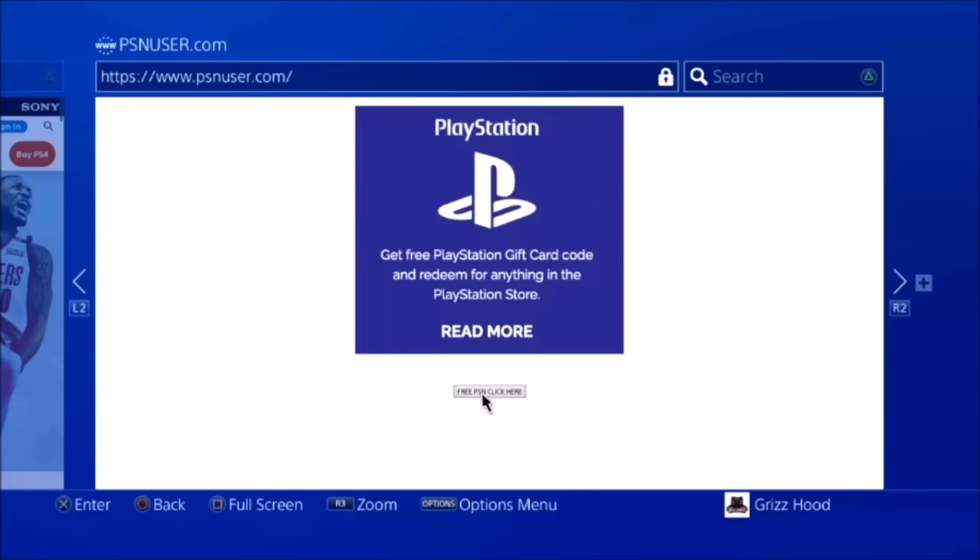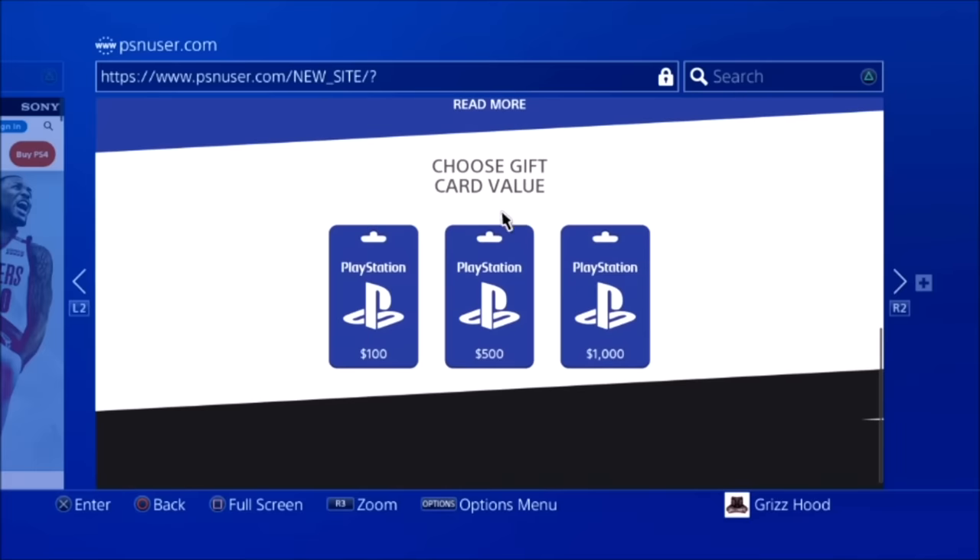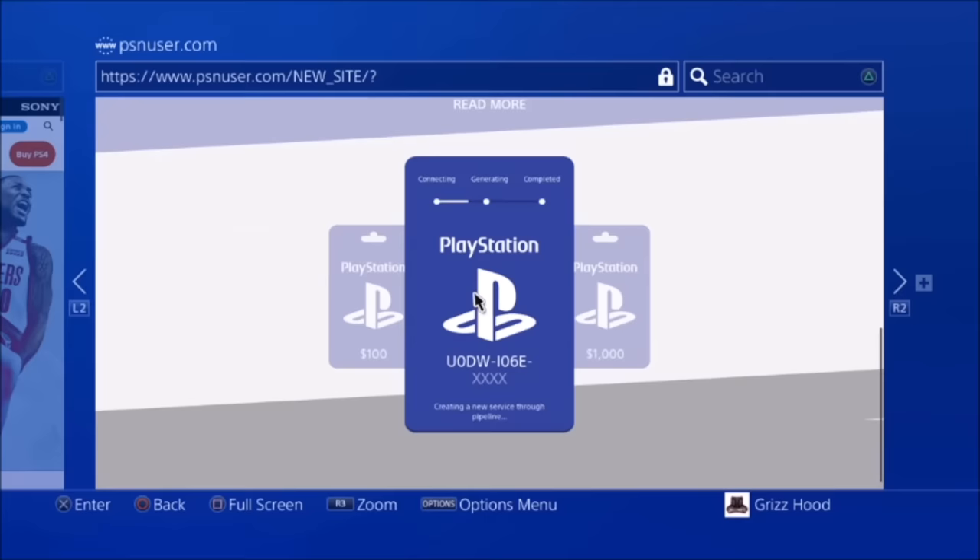Select the one that says 'Free PSN — Click Here' at the bottom, and it's going to bring you here. Once you're here, scroll all the way down to the bottom. You can select any one of these, but the one that is working right now is the middle one, which is the $500 PSN. Select X on it.